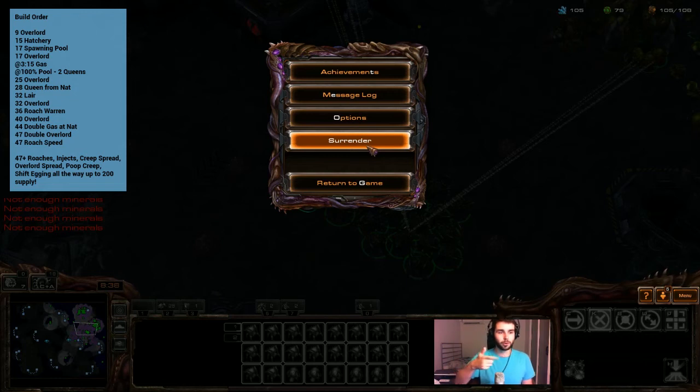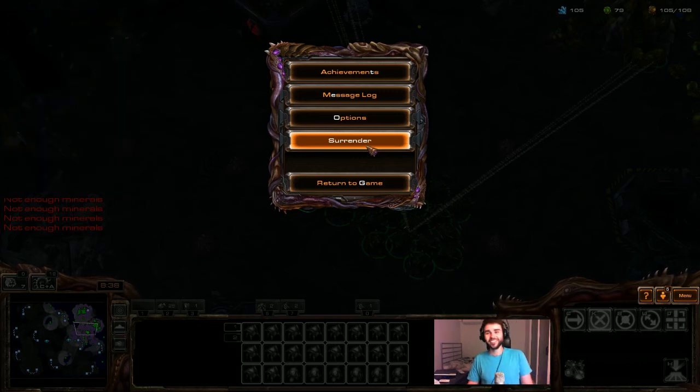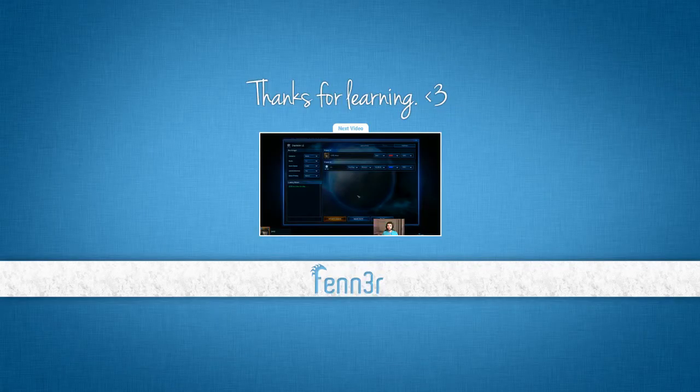I'll make sure the build order pops up on the side of the screen whilst this game is running — I've already done that in the editing once you've seen this video. Now we're going to go into the leagues, guys. I hope you enjoyed the Wood League section and now it's time for Bronze League. The sections are not mandatory — you don't need to do them. The whole goal of this guide is just to improve your mechanics. These league sections are going to give you builds that allow you to have stepping stones — little goals where you can improve your mechanics.